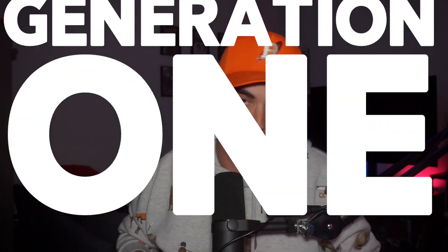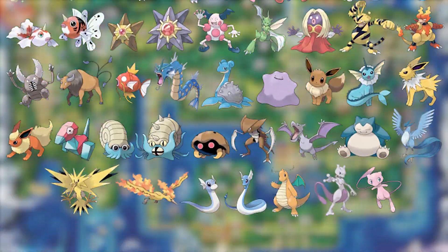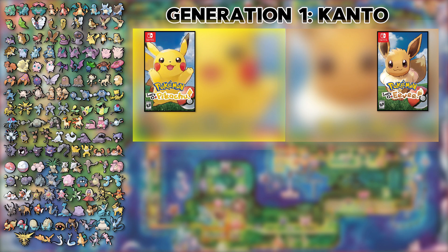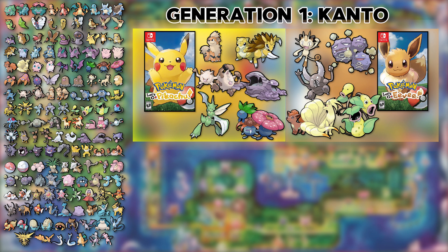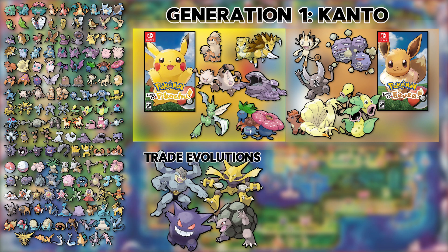With all that being said, we'll start with Generation 1. In Generation 1, you need to catch all 151 Pokemon in the Kanto region. The easiest way to go about this would be to get a copy of Let's Go Pikachu and Let's Go Eevee, which combined contain 150 of the necessary Pokemon. With all these games, you're going to have to trade over version exclusives and the trade evolutions and do a little bit of breeding, but overall, it is a straightforward process.